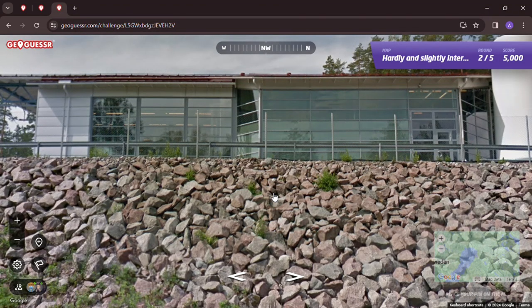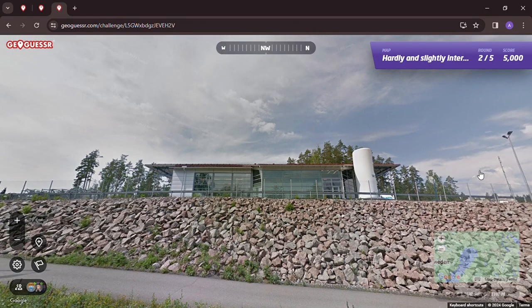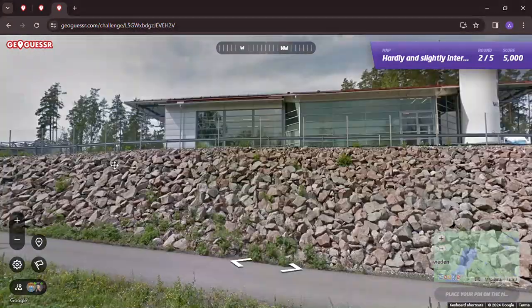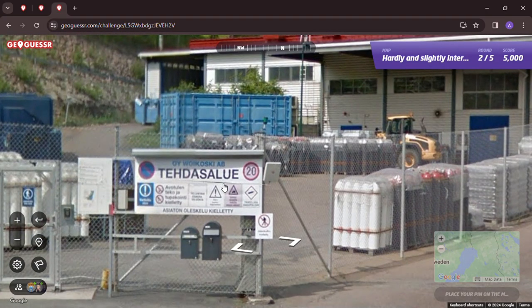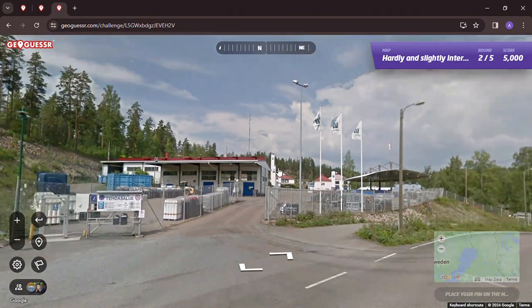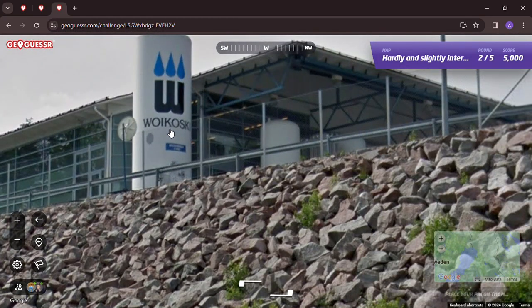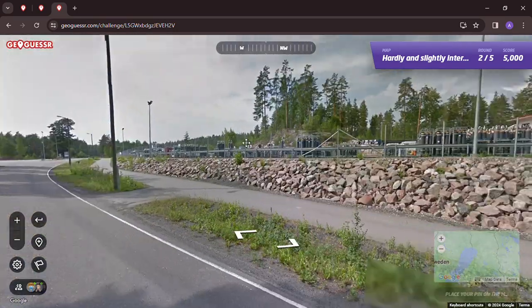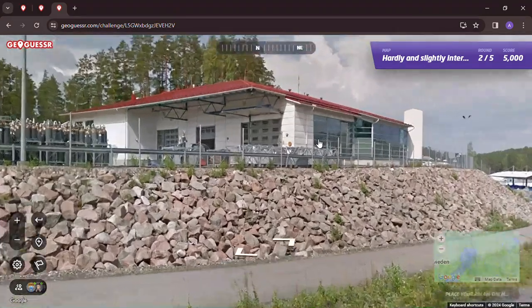That's an interesting building. We go from an interesting wood building to a glass building - maybe a train station? Maybe not. What could this be - a factory of some sort? 'Tehdas' - some type of parts manufacturing. Actually, maybe this is a water treatment plant or something like that. An interesting building nonetheless.